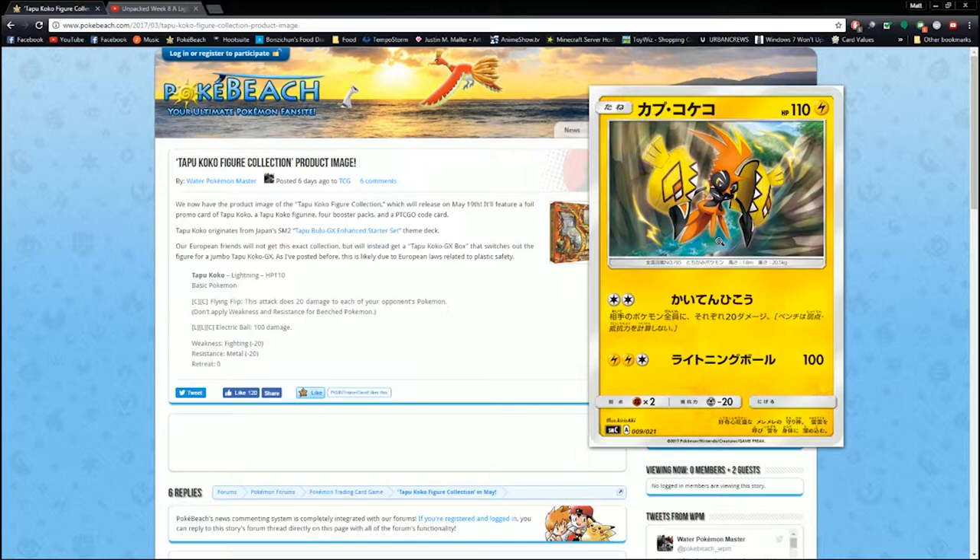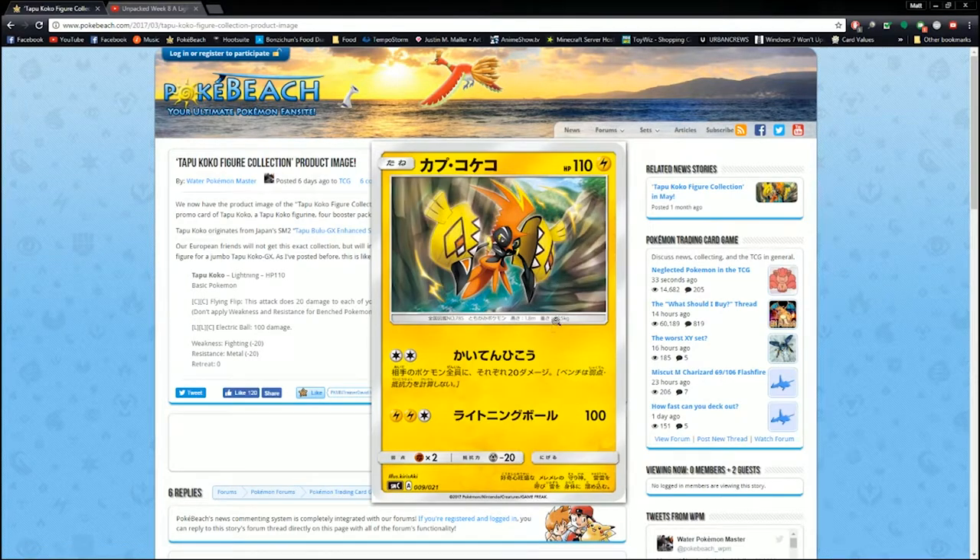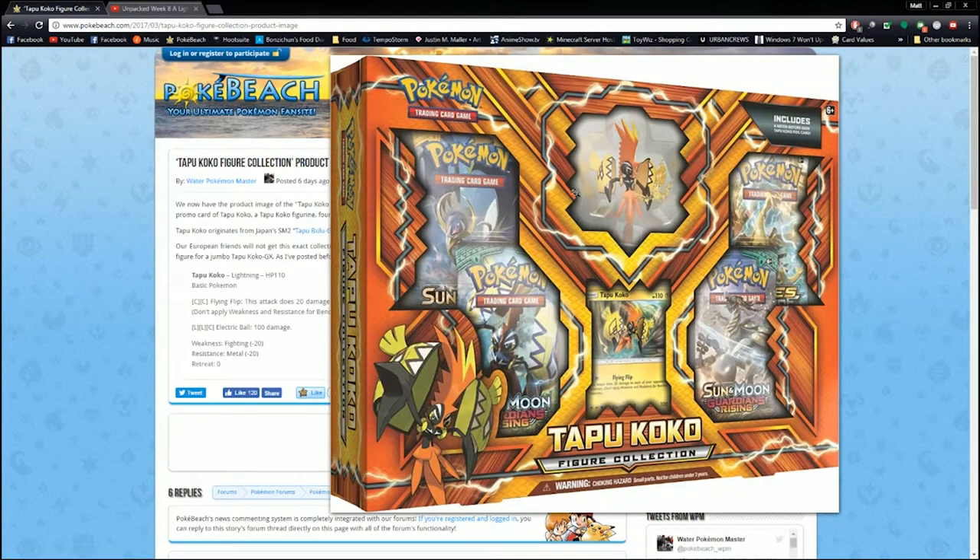First attack: Flying Flip for a Double Colorless — this attack does 20 damage to each of your opponent's Pokémon; don't apply Weakness or Resistance for Bench Pokémon. For a single Energy attachment, that's pretty good. Doing 20 damage to each of your opponent's Bench Pokémon is fine. And then Electric Ball for 2 Lightning and Colorless, so 100 damage. You could actually use Electrode to make this work. In Expanded you have Eels. But I don't know why you'd play this over Raikou. If you're buying this box, you're pretty much buying it for the figure — that's really what you're buying it for.